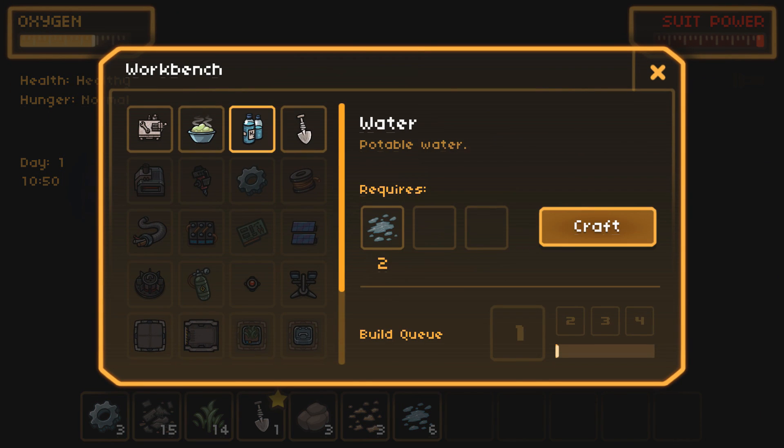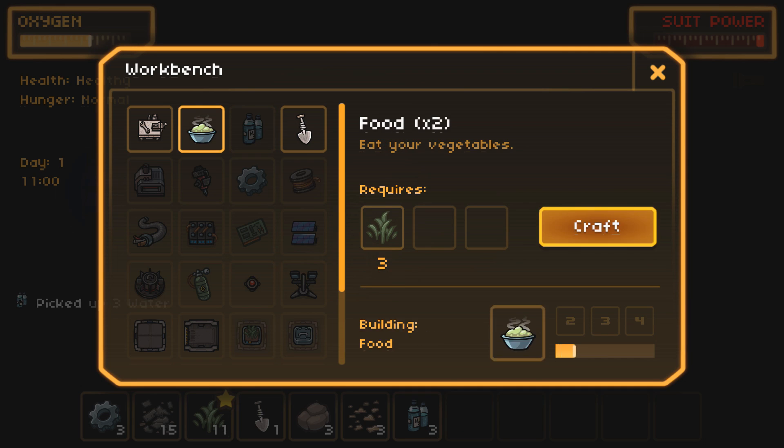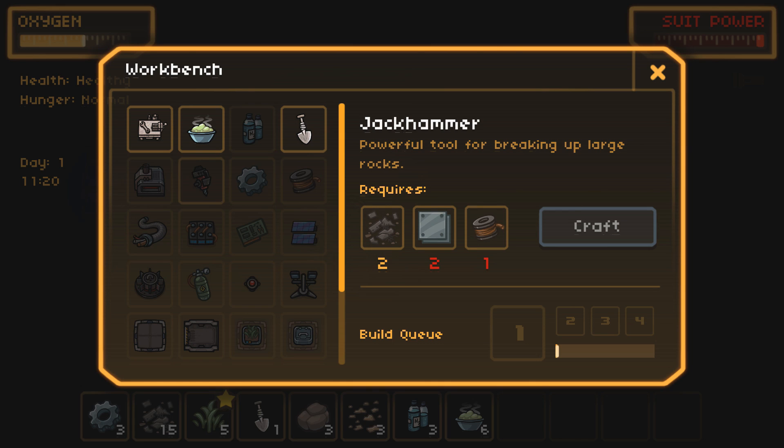I can make water from there. I don't know if potable water is going to be important but it doesn't look that important to me right now. We've also got some plant matter we can turn into food so that we can survive a little bit longer. We can also get a canister of oxygen — that's a really smart idea. Protected cables will link up base modules. We've also got a jackhammer for breaking up large rocks.